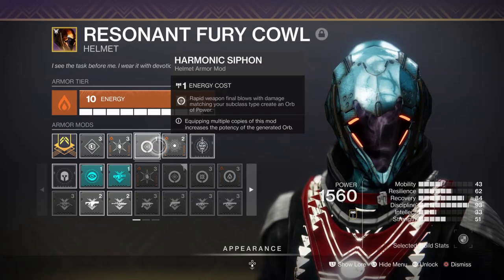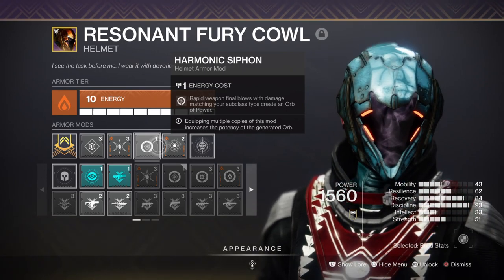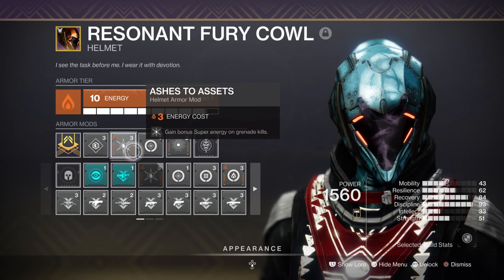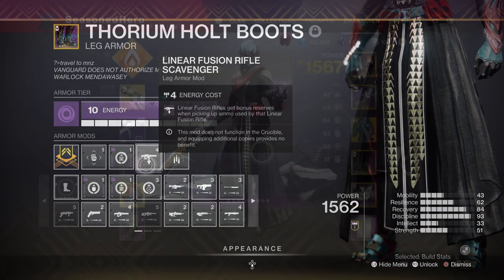Leftover-wise, we have Harmonic Siphon which allows us to create orbs of power via matching elemental weapons, Assets to Assets for gaining super energy from grenade kills, and Linear Fusion Scavenger mod for increased ammo reserves.